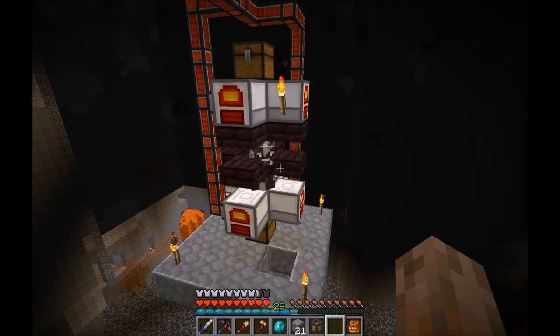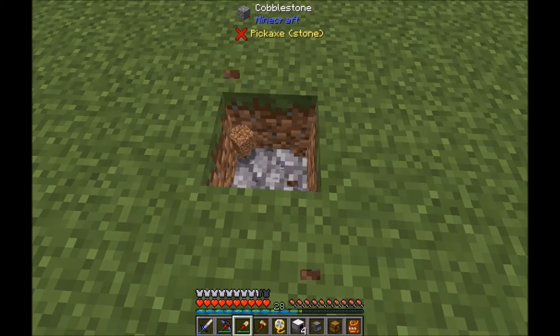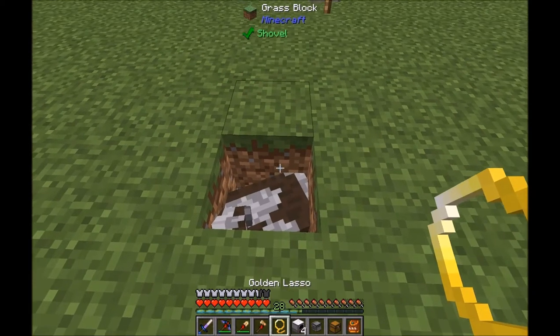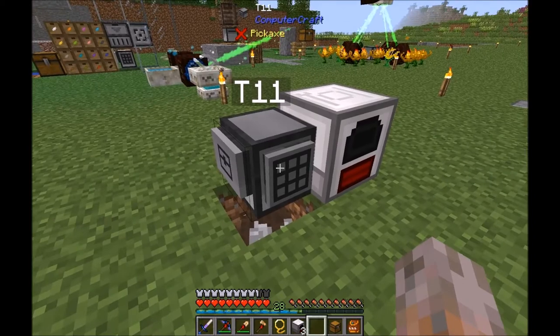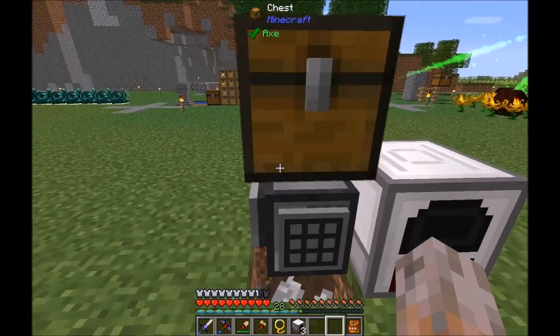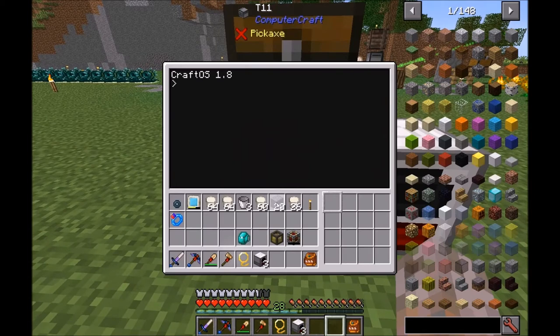Let's have a look at how to set up the milk power program. First, dig a two-deep hole. Then put a cow in it. We need a culinary generator, a turtle, and a crafty turtle. Craft the turtle with a crafty turtle facing the culinary generator. Place a chest on top of it. Put four yogurt into the first slot of the chest, and an empty bucket in the first slot of the turtle.